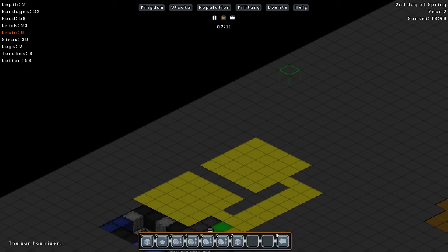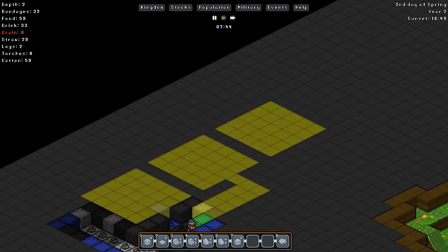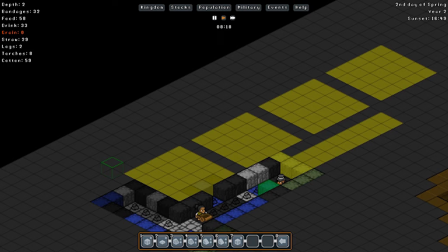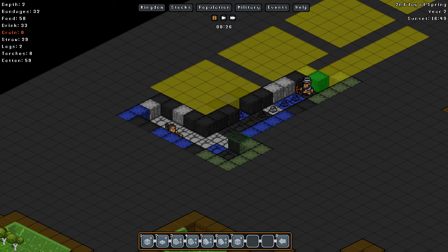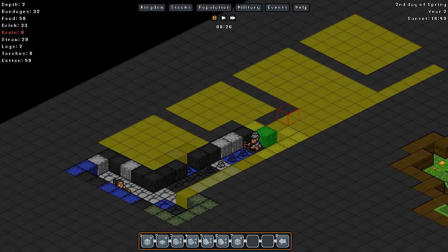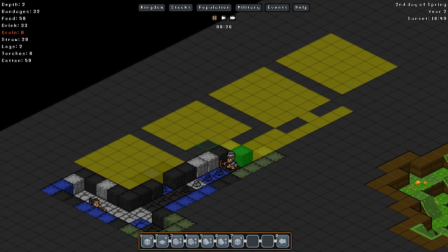Unfortunately we cannot put ones in the back, which is rather unfortunate. I would have very much appreciated that. And then another, and another. Let's see — stone cutter, stone cutter, stone mason, stone mason. This is probably going to hurt quite a bit. But I'm going to lower all of this by one. Actually, what am I doing? I can't even get the doorways — the hallways in there. So I really don't have the ability to lower it by one. Never mind.